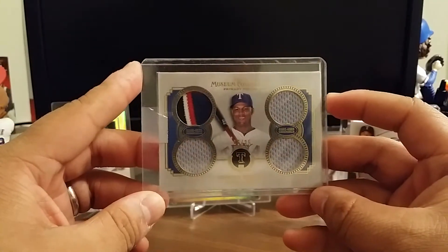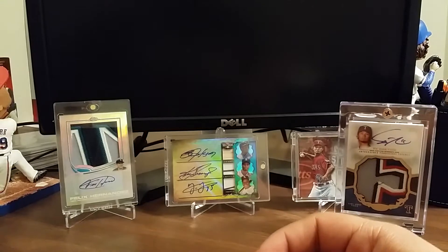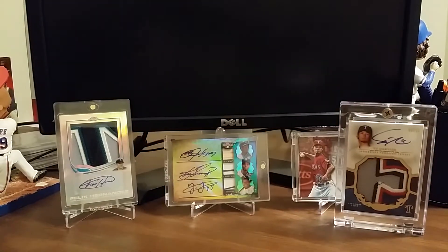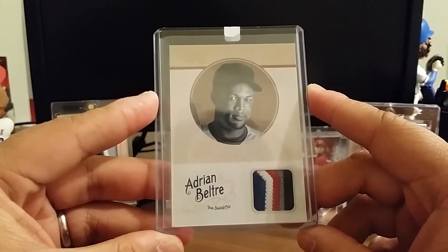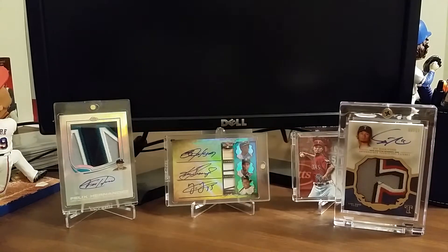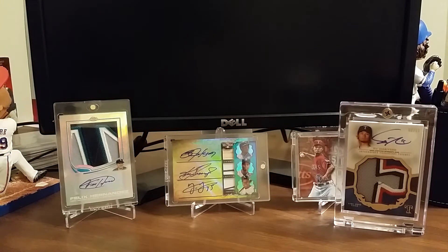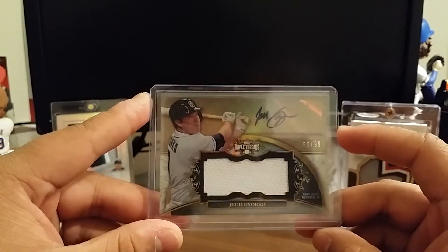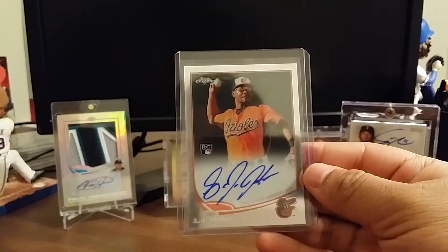You guys can see I do collect a lot of Beltré — he has a side PC. From Bowman Chrome, a rookie base card. From Panini Prime Cuts, another Beltré patch — five-color patch, numbered 6 of 25. From 2013 Triple Threads numbered at 99, a Jed Gyorko auto relic — really looking to move this, I'm not a Padres fan at all. There's got to be a Padres fan out there. From 2013 Chrome, a rookie card of L.J. Hoes — looking to move that ASAP too.